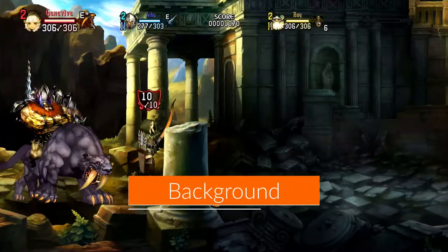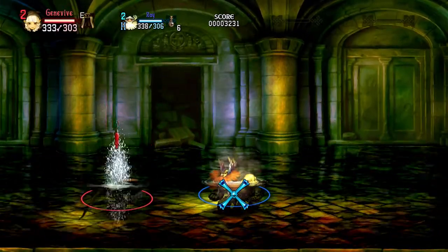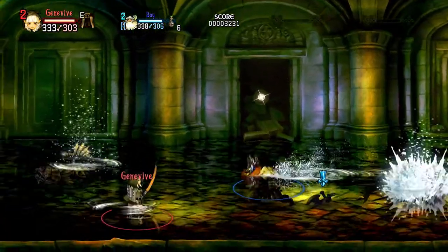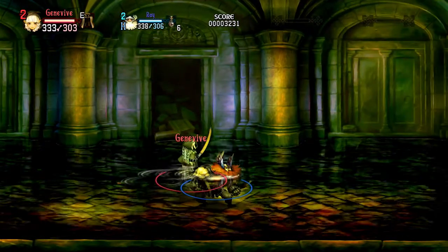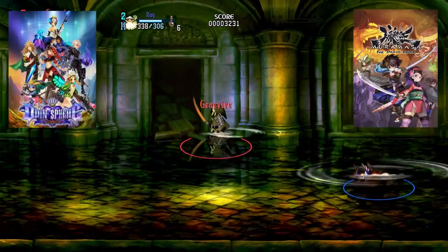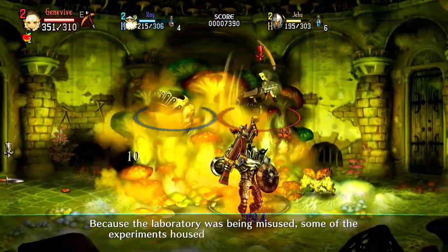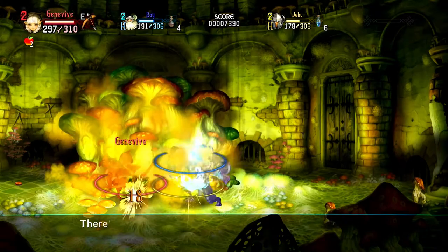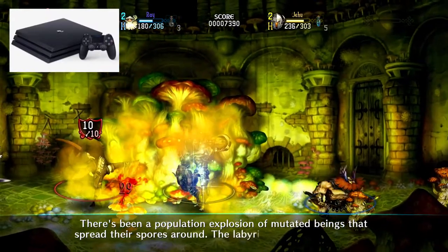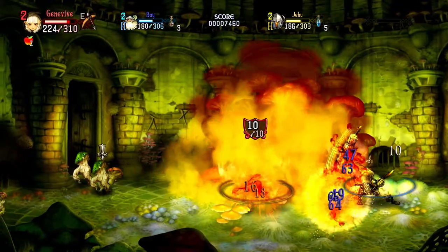Originally planned to be a Sega Dreamcast release and a sequel to the Sega Saturn's own 2D side-scrolling RPG Princess Crown, director and lead artist George Kamitani had to shelve the project due to the short-lived Dreamcast. Moving on to different projects like Odin Sphere and Muramasa: The Demon Blade, Kamitani decided to restart the old project, but this time in HD quality with a PS3 and portable powerhouse PS Vita. The port was meant for the PlayStation 4 Pro, the mid-tier of the PlayStation 4 cycle, and replaced many of the original visuals to reflect 4K resolution.